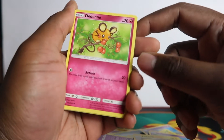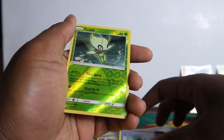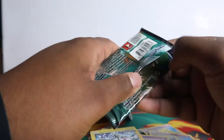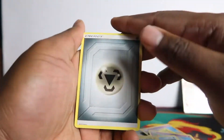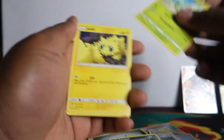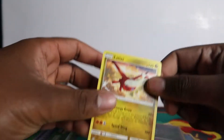I wish we could get a Dedenne GX from Unbroken Bonds right now because that's like a 25-pound card. I remember when I did my first Unbroken Bonds opening and the price was like 10 pounds, then it shot up real quick to like 25. The most I sold a rainbow for was like 50 pounds. Rillaboom — I don't remember this art but I like it. Every time I get this card I say it should have been a holo.